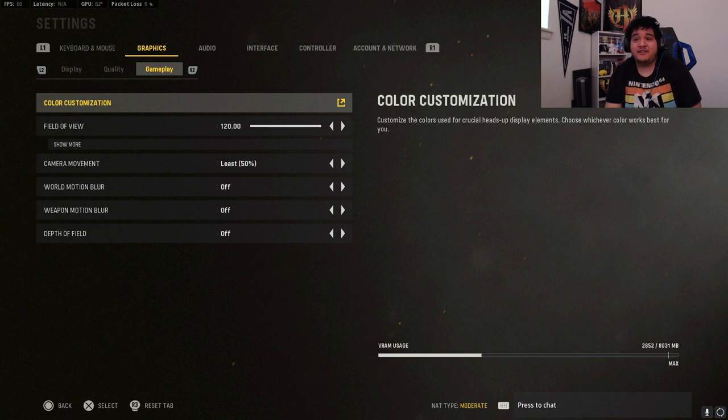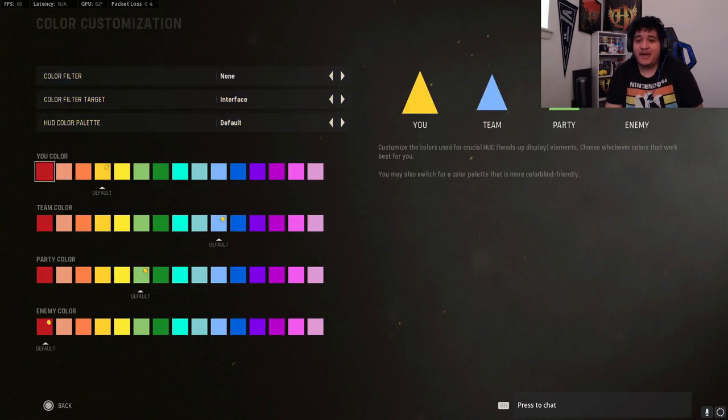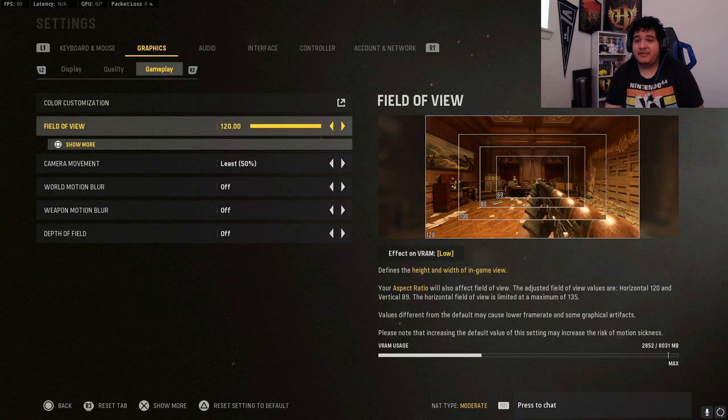For color customization, I highly recommend changing your color to yellow, the team color to light blue, party color green by default, and the enemy color — this one's very important — set it to maximum red. On the beta it wasn't always set properly, so just have it on a solid red and you'll be able to see opponents a lot easier.